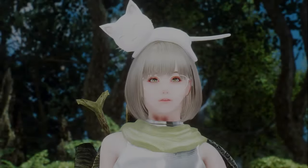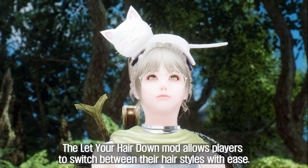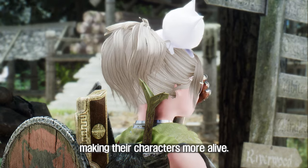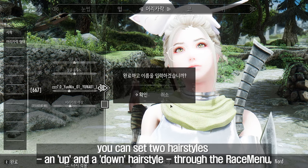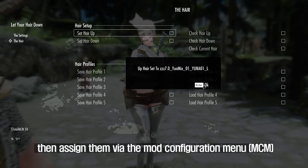The second mod I'll introduce is Let Your Hair Down. This mod allows players to switch between hairstyles with ease. When players are in different locations, they can switch between combat hair and relaxed hair, making their characters more alive. When you start using the mod, you can set two hairstyles via the race menu, then assign them through the MCM.